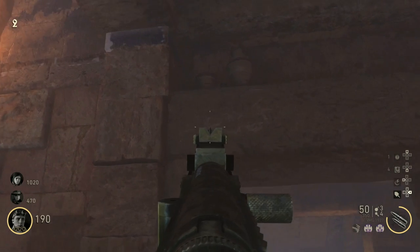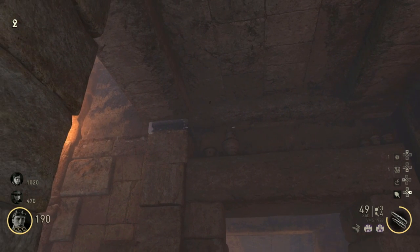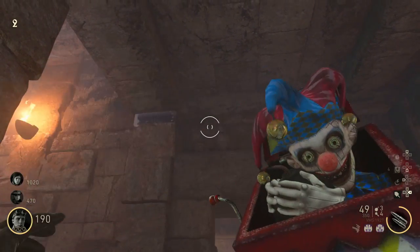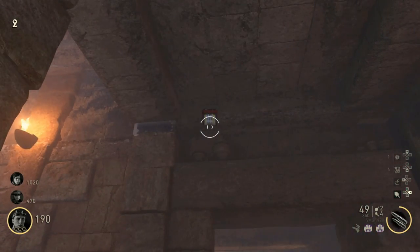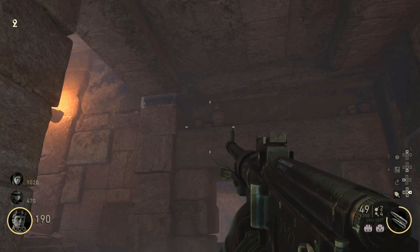The next location is up by the wall that you use for the main Easter egg on the torture path. You're just going to throw it in between these two barrels. There is another location symbol here — pretty easy to spot this one. Nothing too crazy, and you're just going to do the same thing and wait for it to explode.